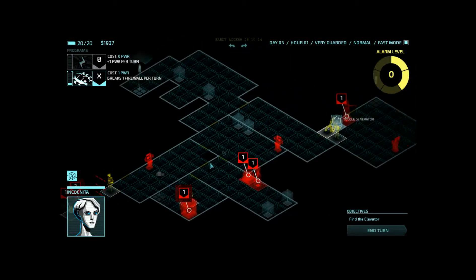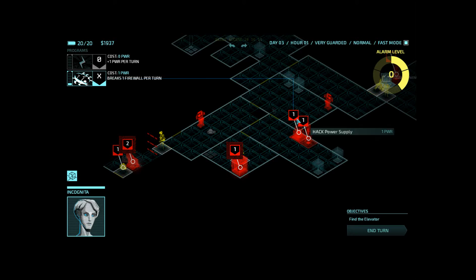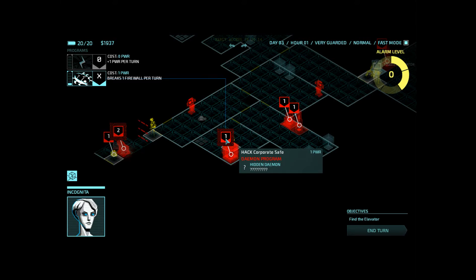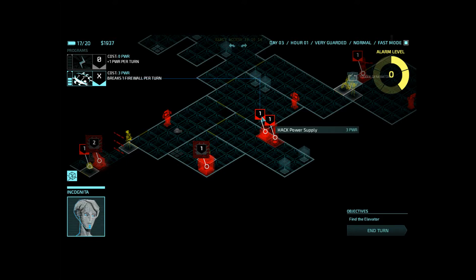Do I want this turret, this turret, or this turret? This turret gets me the option of killing anything over here — not that big a deal. This turret gives me the option of hiding behind this area. This Damian will need to be hacked eventually. I'll hack it now and see what I get. That was probably a mistake — I should have waited there.